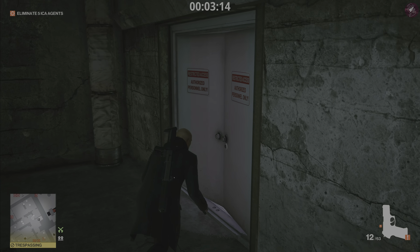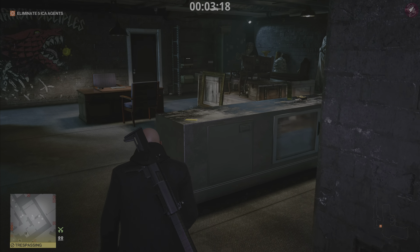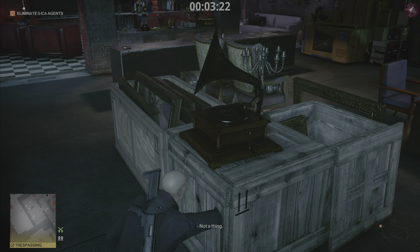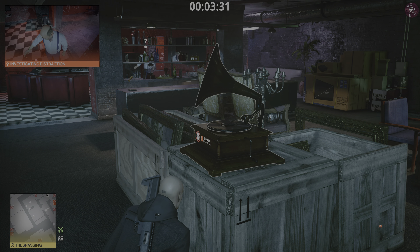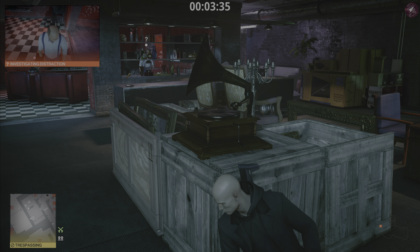Now we just need to head into the room itself. There's going to be two bikers in here and the club owner. Once you're in the room, turn on this record player and leave it on until Hirsch Miller is distracted. Then turn that off and hide behind these crates.